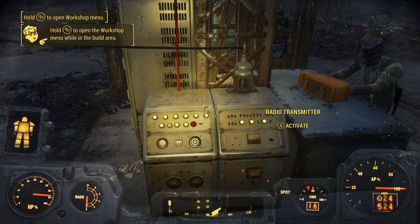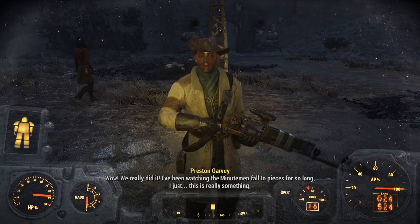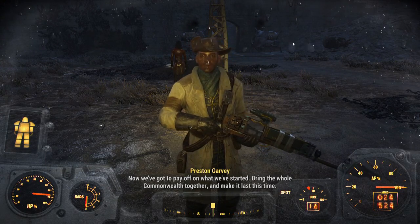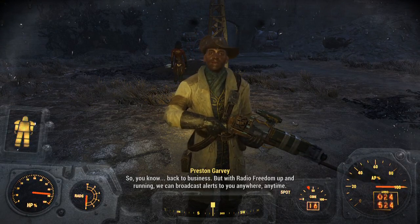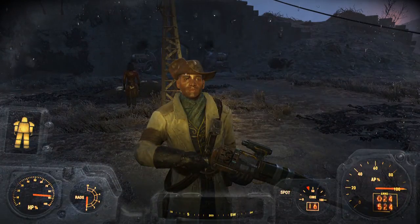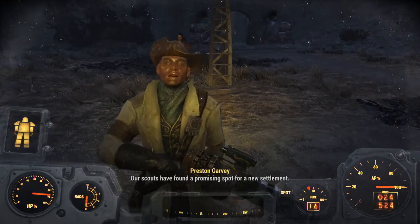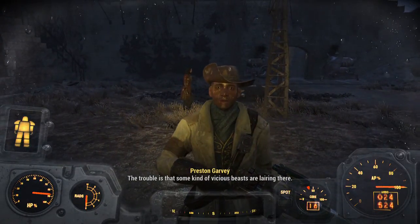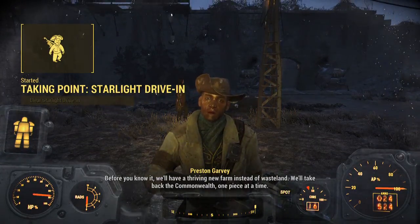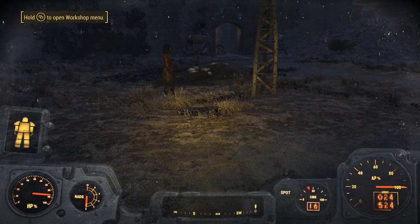Seems to be in working order. Preston says we really did it - he's been watching the Minutemen fall to pieces and this is really something. With Radio Freedom up and running we can broadcast alerts anywhere, anytime. Quest completed: Taking Independence! Preston has another trouble spot - scouts found a promising spot for a new settlement but vicious beasts are layering there. Clear it out, set up a radio beacon, and before you know it there'll be a thriving new farm. We got the beacon quest.